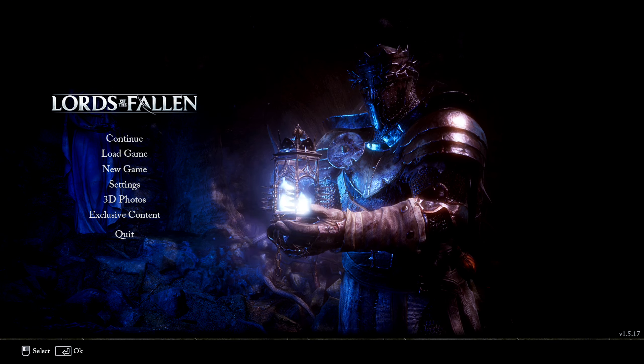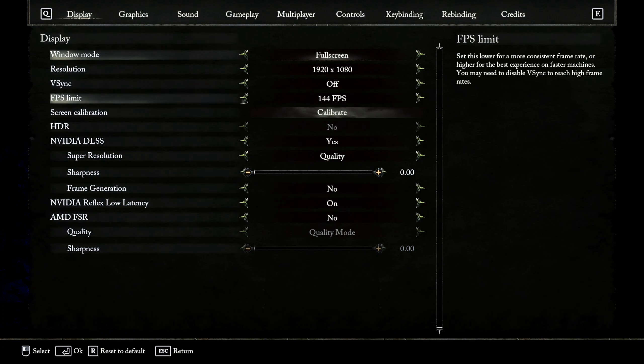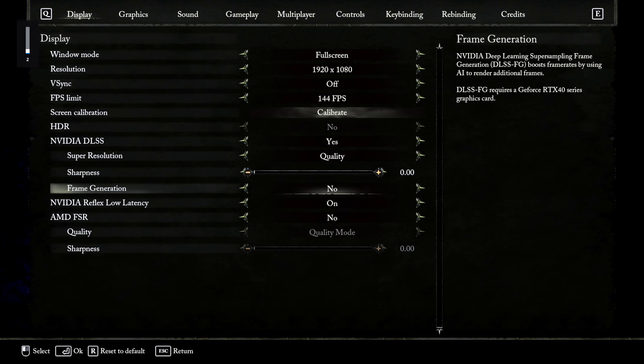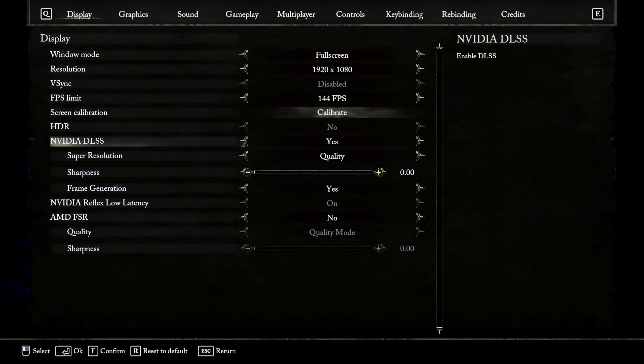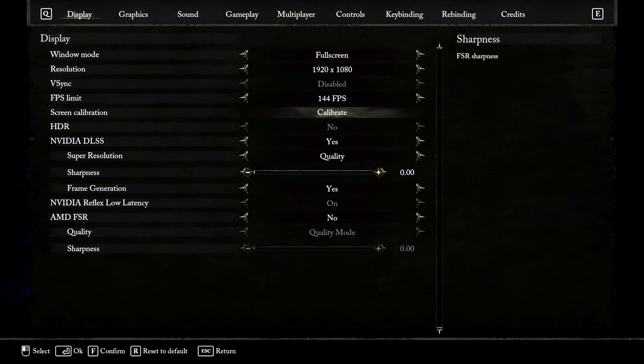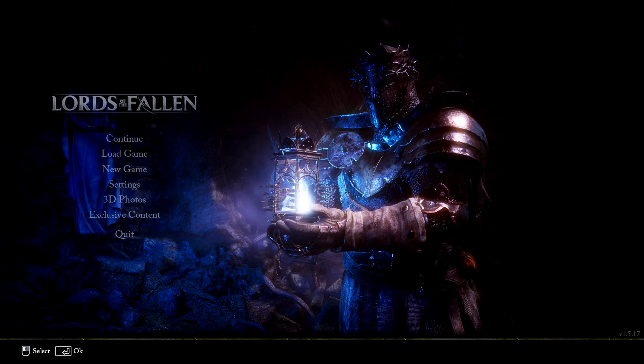Back in the game, go to Settings > Display and you can see that frame generation has come online. Enable frame generation and set DLSS to Quality — you need to enable DLSS in order to use frame generation. Activate DLSS, enable frame generation, then hit confirm by pressing F.